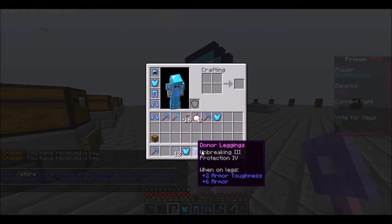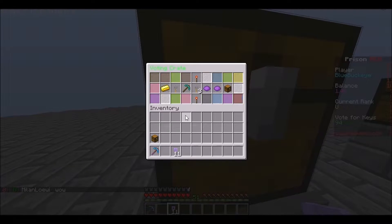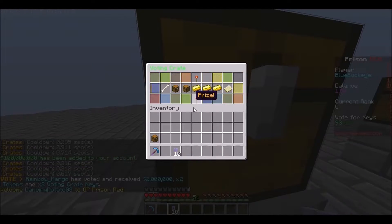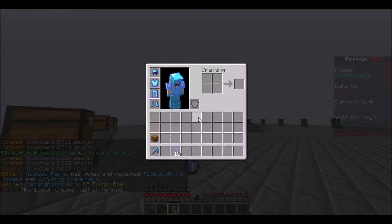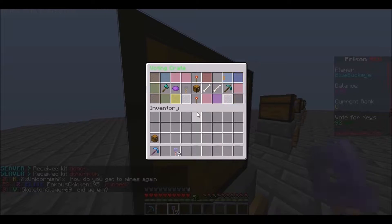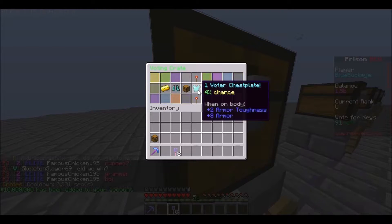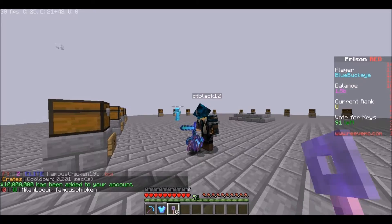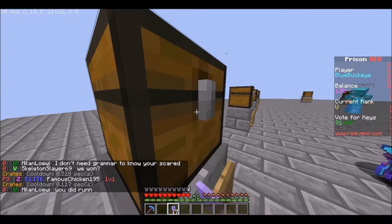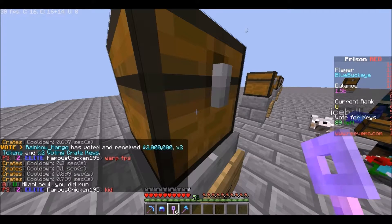Okay, let's empty up our stuff — we don't need all of this, it's not that good. 12 voting keys still left. 100 million, okay. Come on — kit donor again, kit donor again, are you kidding me? Just throw out all this stuff. Kit donor is not good because I have way better kits. 10 million — that's not even that much. One voter chestplate, do not care. One voter helmet, one voter helmet — are you kidding me?